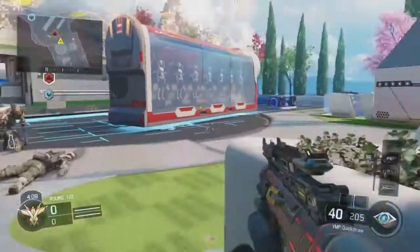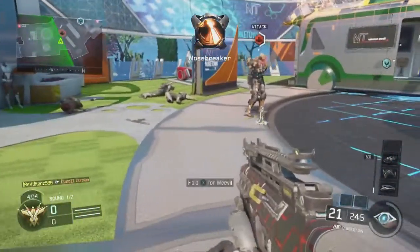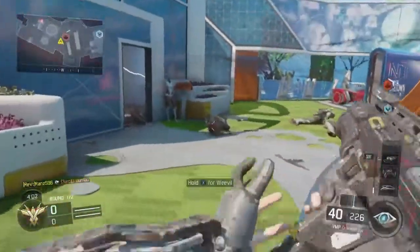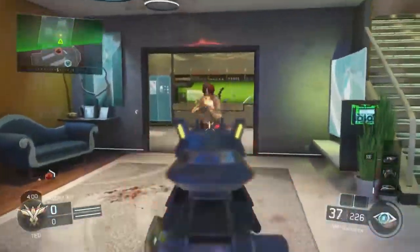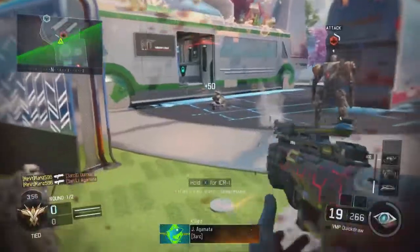It literally takes seconds to disable the robot. Just throw the trip mine on the floor. If you're playing with a team — for example you've got three other people — each one of you can throw one trip mine down and it will disable the robot in literally one second.